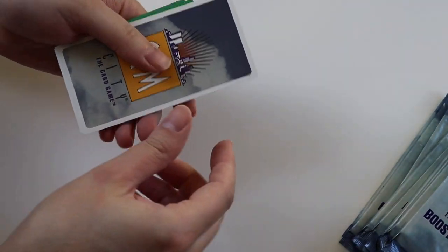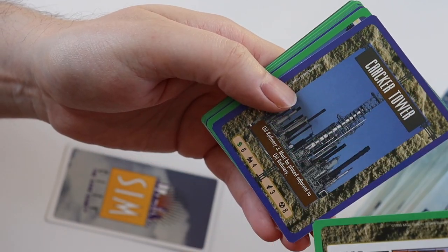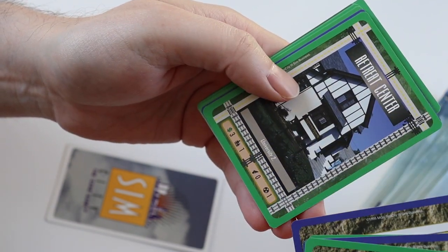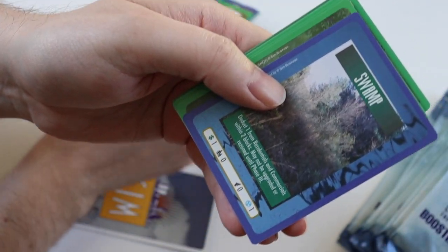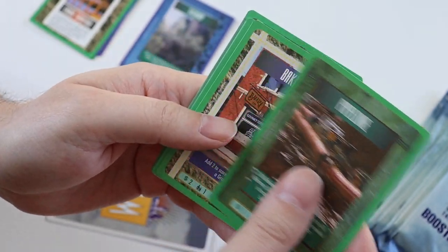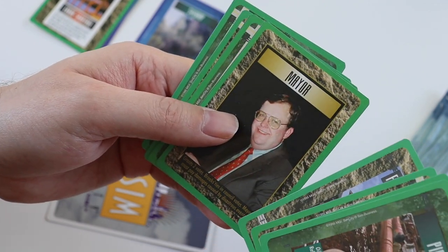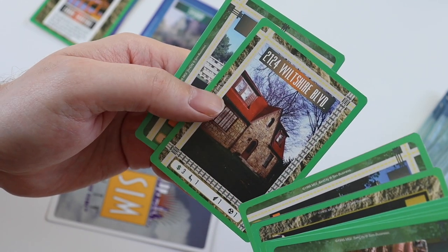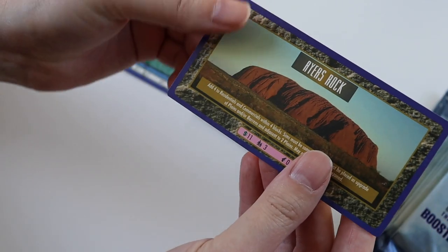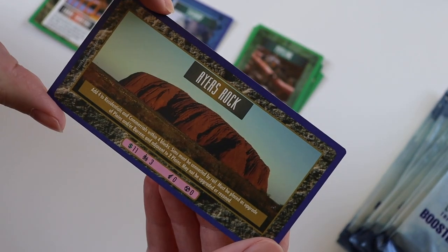I'll do what I did last time — leave the ultra-rare to the end. Uncommons: labour shortage, cracker tower, ski lodge, crime wave, retreat centre. The rare card is a swamp. Common cards: pipeline, bakery, auto repair shop, fire station 5265, mayor, sorority house, 2124 Wiltshire Boulevard, and a dormitory. The ultra-rare is Ayers Rock. I think I've got that already — that's not a good start, but I don't mind.